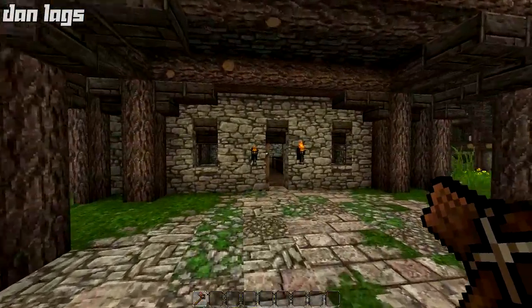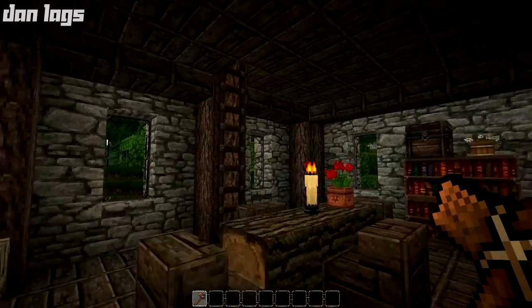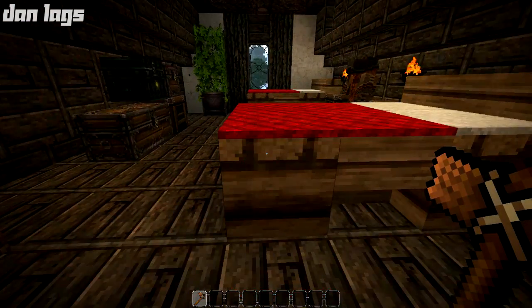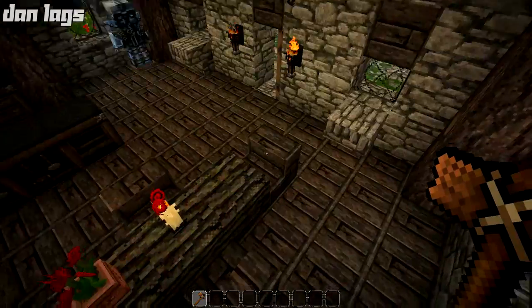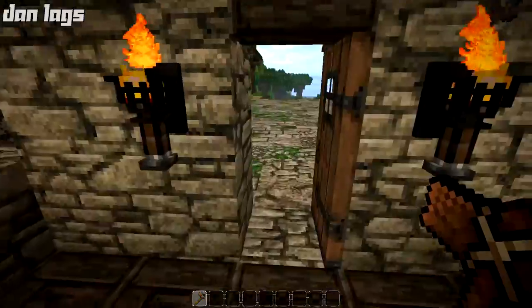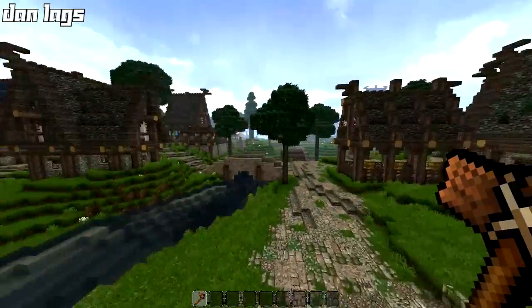Over here is another interior. This one's got two levels and we have the bedroom up on the second level. I believe this one actually carries two beds - so this house has two beds. And then of course on the lower level, I've been having a really hard time getting down ladders on PC recently. Anyway, this is the first floor. It's got everything that we need. So those are the two houses and that one's already been done for a while.